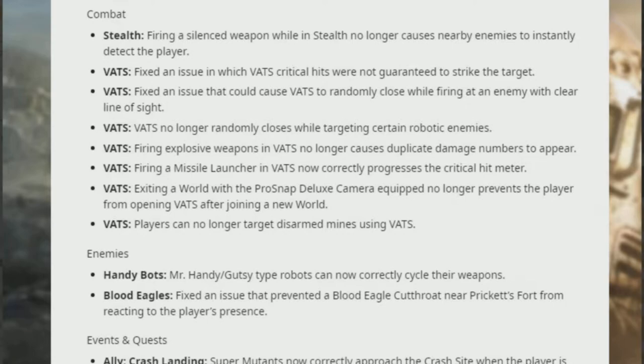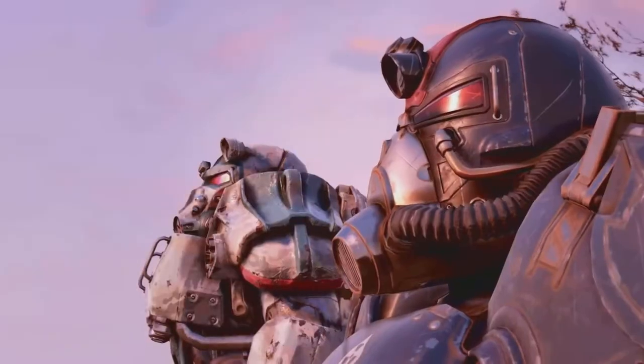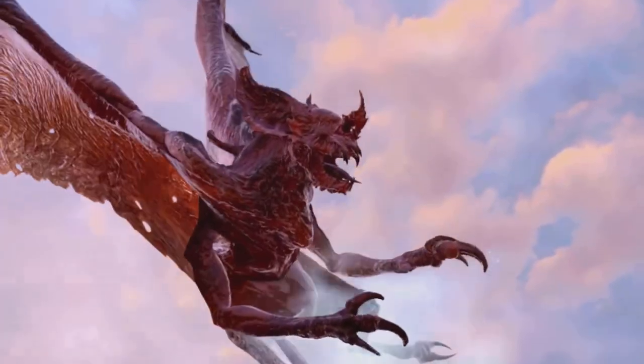Combat fixes: Firing a silent weapon while in stealth no longer causes nearby enemies to instantly detect the player. VATS: Fixed the issue in which VATS critical hits were not generating strikes on the target. Fixed the issue in which VATS randomly closes while firing at an enemy with clear line of sight. VATS no longer randomly closes while targeting certain robotic enemies. Firing explosive weapons in VATS no longer causes duplicate damage numbers. Firing a missile launcher in VATS now correctly progresses the critical hit meter. Exiting a world with the Pro-Snap Deluxe camera equipped no longer prevents opening VATS after joining a new world. Players can no longer target disarmed mines using VATS.